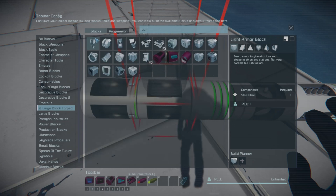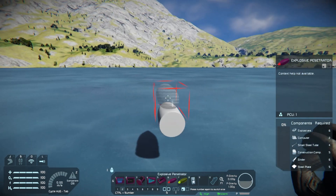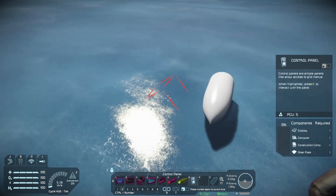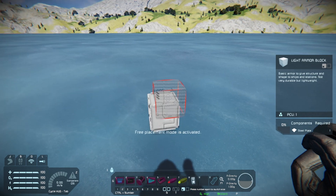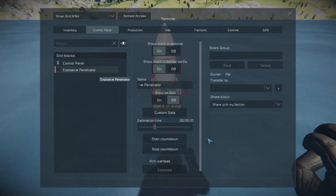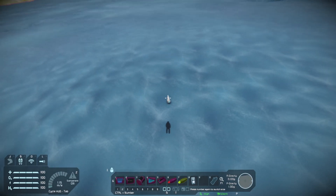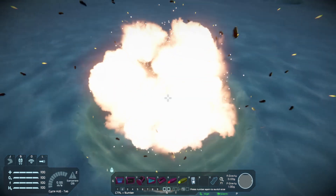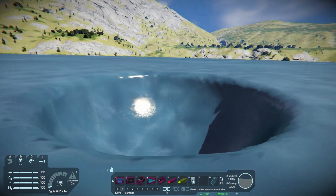I'll go ahead and show you these as well — let me grab a control block to stick on it. Let's come off to the side over here. I'm going to drop an explosive penetrator down. Drop an explosive penetrator on there. Control block. And start countdown — just so you can see what we've got here. There we go. Pretty decent sized hole, right? This will darn near take out a small grid.